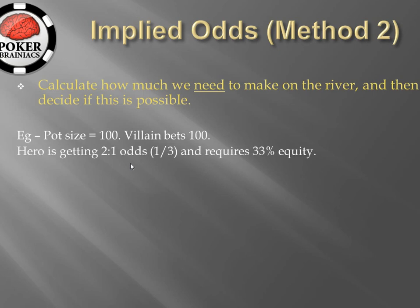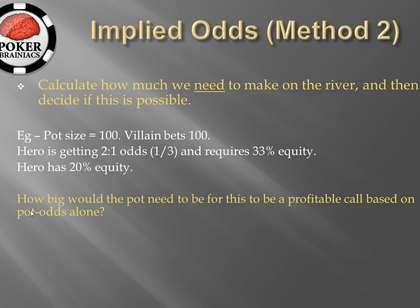Let's look at the same example but considered in a slightly reversed manner. The pot size is 100, villain bets 100, so hero is getting 2-to-1 odds or 1-over-3 expressed as a fraction. Therefore he requires 33% equity to make the call. However hero has calculated what he considers his hand equity to be and he has a 20% chance of hitting his draw. The question is: how big would the pot need to be for this to be a profitable call based on pot odds alone?